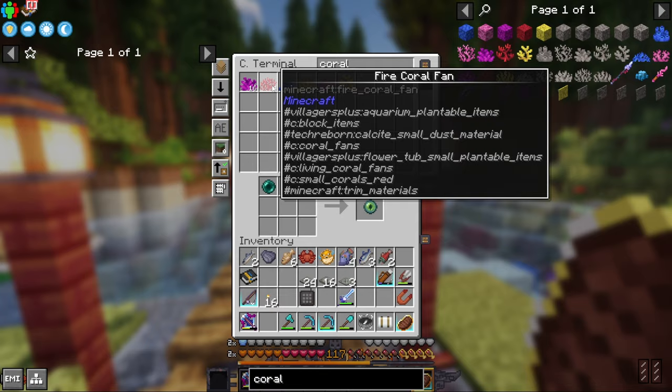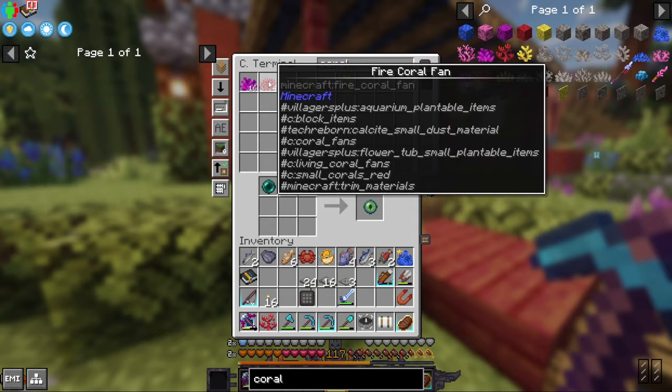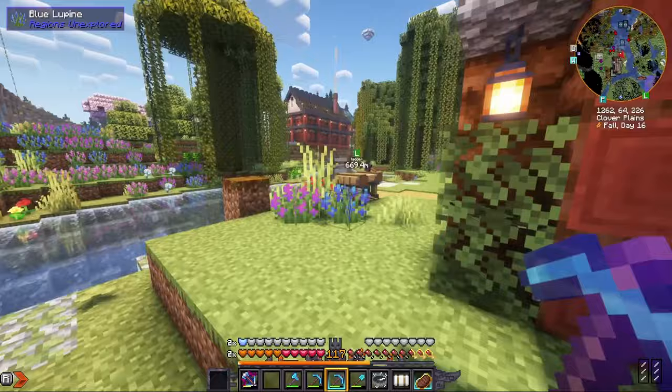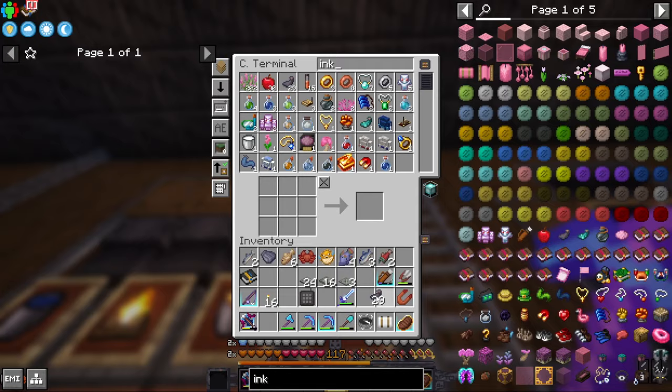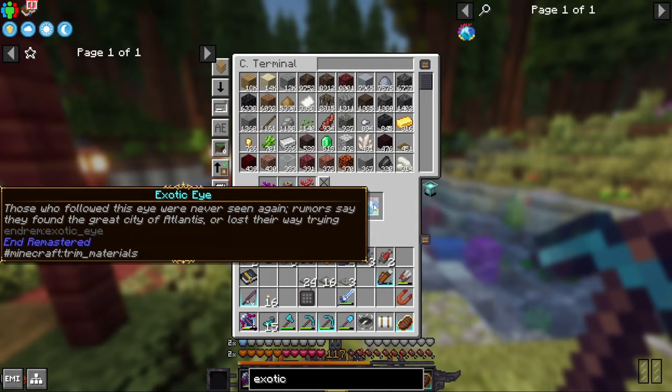We need horn coral, bubble coral, fire coral, and tube coral. Let me check - fire coral, tube coral, horn coral, bubble coral. We're short one glowing sack. The good news is we can haunt a regular ink sack to get a glowing sack. Let's get a whole bunch of them, put them in the haunter, and there come the glowing sacks. Thank goodness - I thought we were going to be off hunting for glow squids.